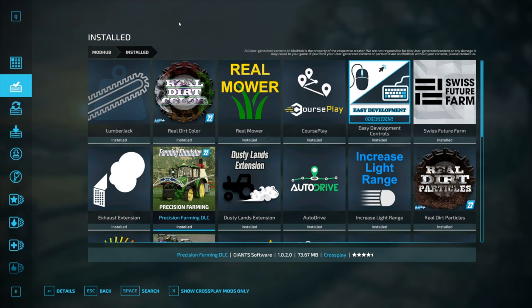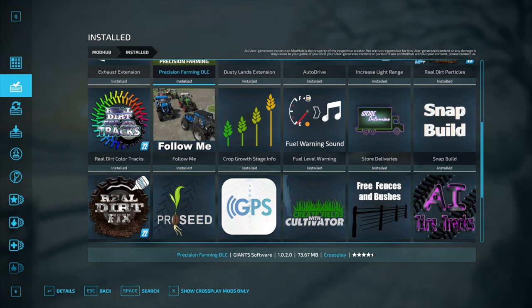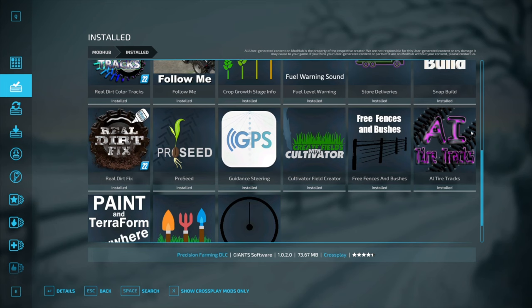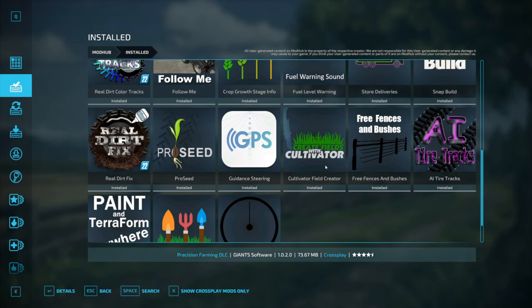I haven't included every single mod in my base folder because they are very simple to explain. For example, increased light range, fuel level warning sound, free bushes and fences, free landscaping tools and paint, and Terraformer. These are building mods I use for No Man's Land. I've also got AI tire tracks — when the AI drives around it leaves tire tracks, more authentic. And if you're doing big maps like No Man's Land and want to create big fields, it's very good to use large cultivators to plow or create fields.